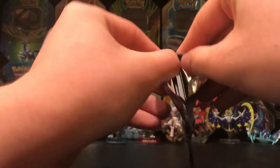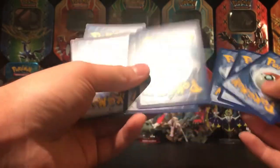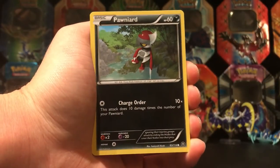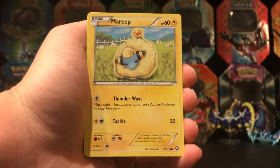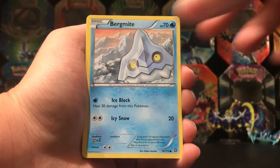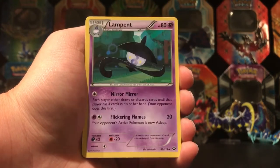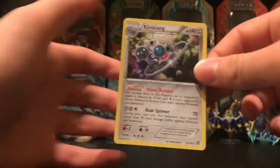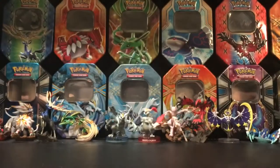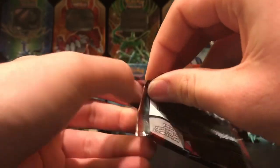Let's get this pack open. The Crimson Invasion pack starts off with a Pawniard, Clink, Mareep, Bergmite, Flaaffy, Aipom, Lampent, Litwick Reverse — and that's a common. And a Clang-Clang holo! Nice. So so far we got the GX promo Duskmane Necrozma, an Altaria EX, and a holo. Pretty good pulls.